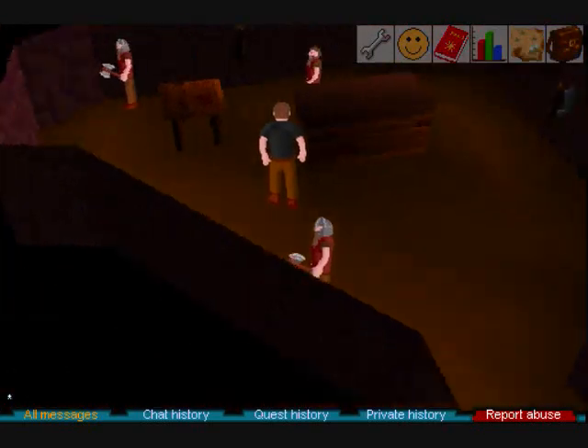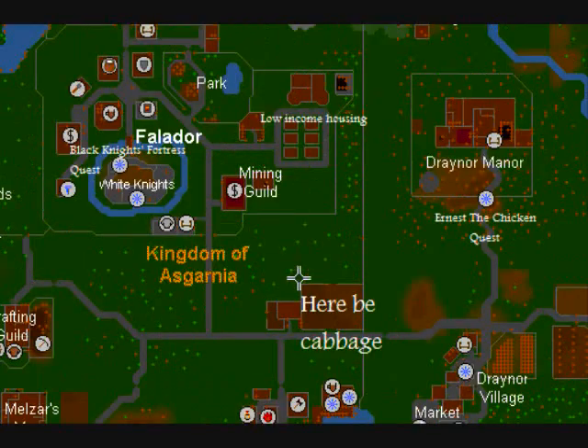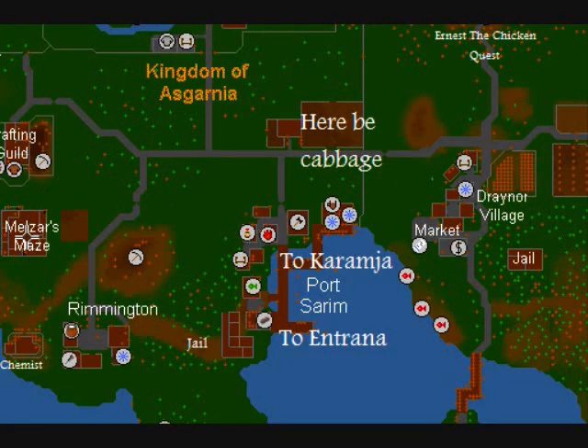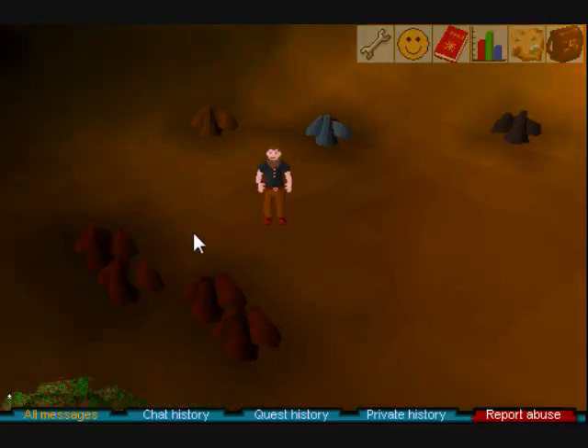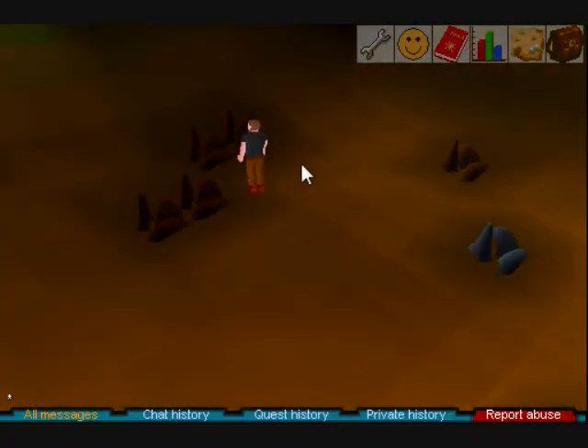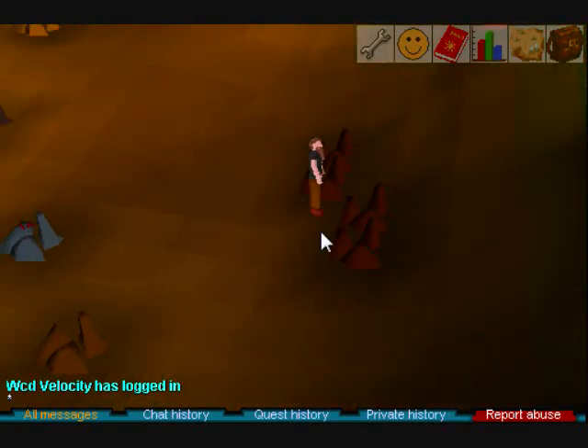Now for the mining spots themselves. I advise starting out at the mining place of Melzar's Maze above Rimmington. Alright, we've arrived at our destination. You'll notice these are the copper rocks — if you observe them or prospect them.